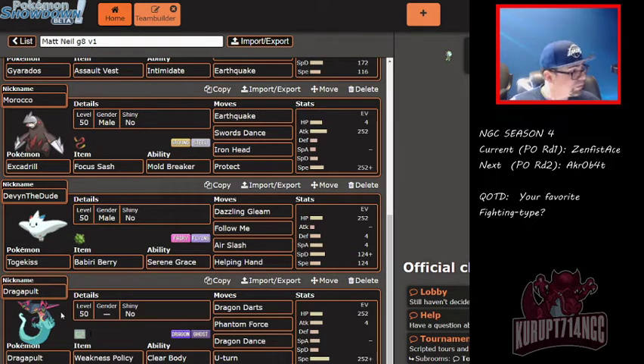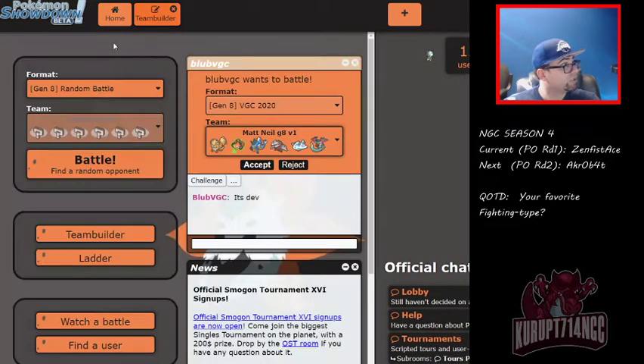This generation, Togekiss lost access to Tailwind, at least for now, so we don't have Tailwind. Last but not least, the number one mon of the format currently is Dragapult — we have a Weakness Policy, bulky 252 HP, Dragon Darts, Phantom Force, Dragon Dance, and Thunderbolt. That's it for the team, it looks good to me. We're going to challenge Devin.